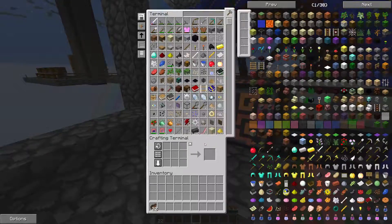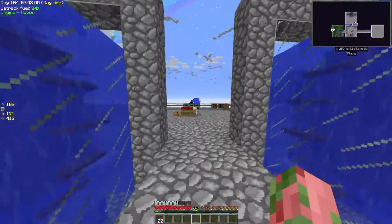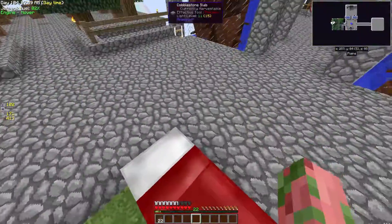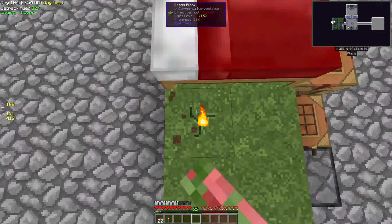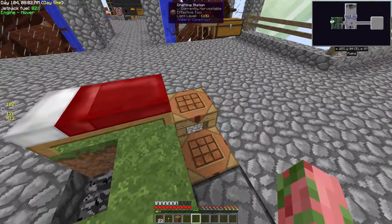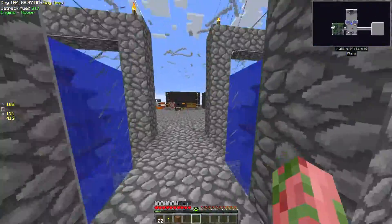I'm going to centralize it around our first spawn point. I hope it doesn't do anything with the system — my Y is 84. I can try and kill myself and see where it drops me because I'm pretty sure it should put me right here. It should drop right there, but that's fine.